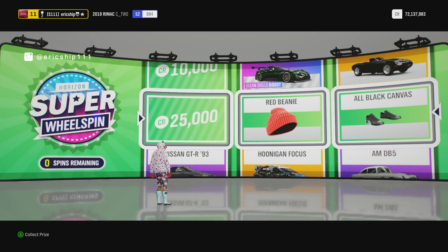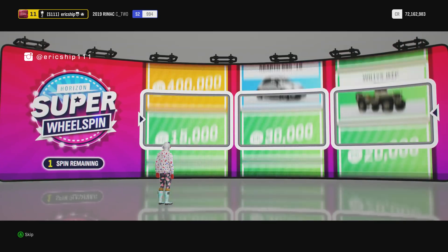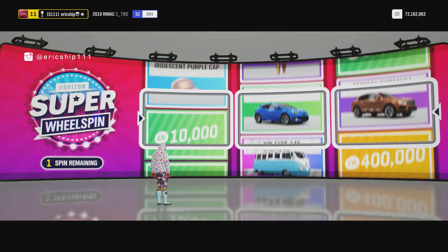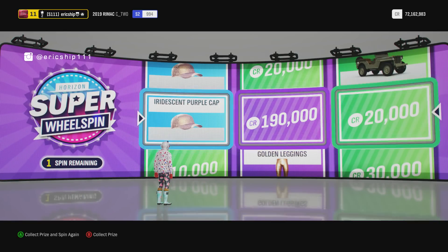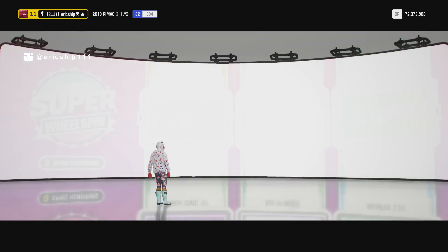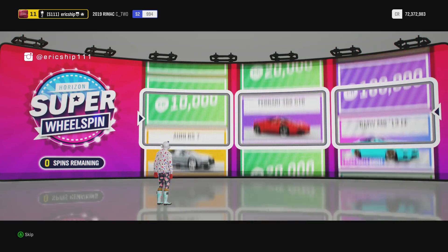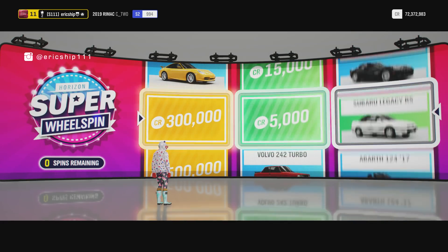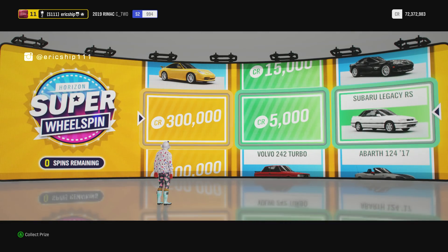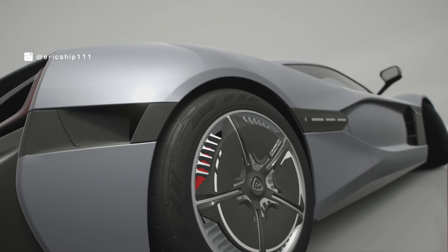I believe that was the 35th wheel spin - five more left. A new set of wheel spins, just two decent ones and I'll be happy. I've still got a clothing item but I have 190,000 and 20,000 - I'm trying to remain positive. 37th wheel spin - 300,000, 5,000, and a Subaru Legacy RS. I haven't gotten something ridiculous when it comes to cars.